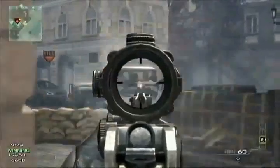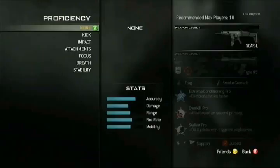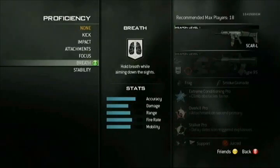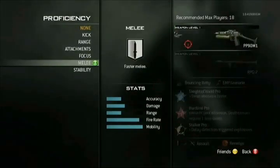There are a variety of proficiencies like reduced kick, reduced sway, and there are some that are actually unique to each class. For instance, the assault class has an ability to hold breath similar to the sniper class, and the SMG class has the ability to melee faster.